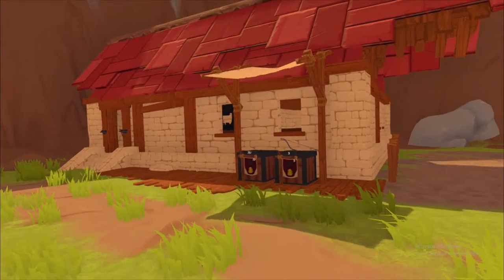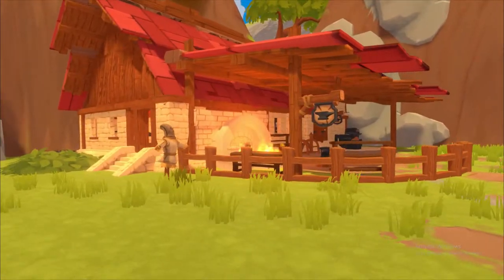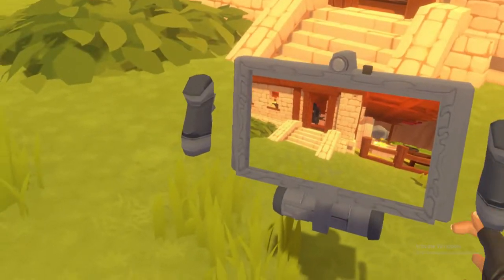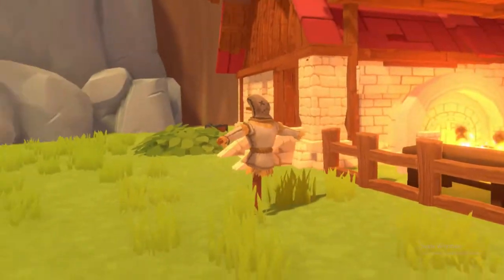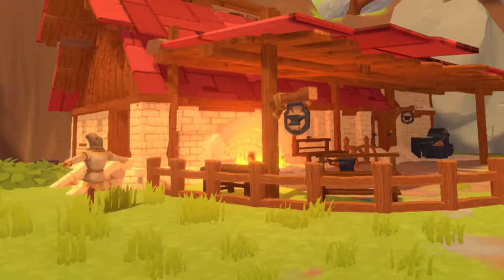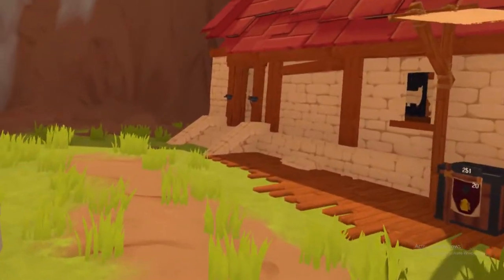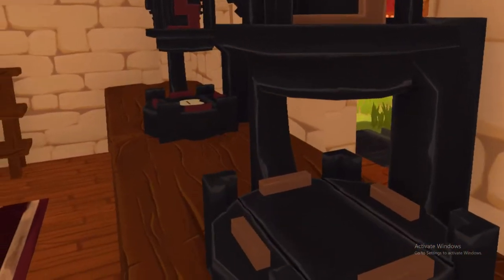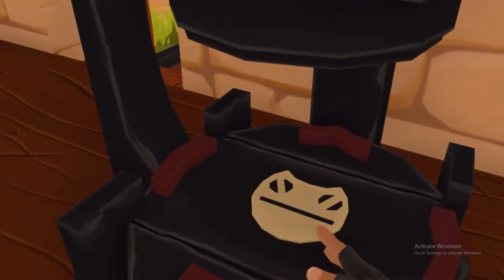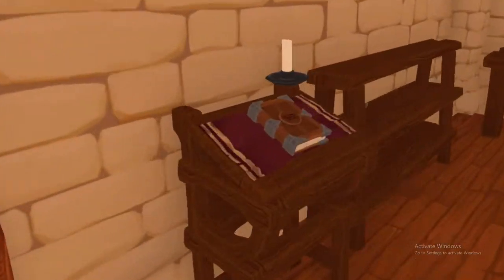So this is building number two — there's building number one as far as what you see, but this is the most important one. This whole area is where you will be melting down your metals and forging. We have community storage for ores and community storage for coal, which actually seems to be loaded. Up here we have some presses and a little bit more storage.